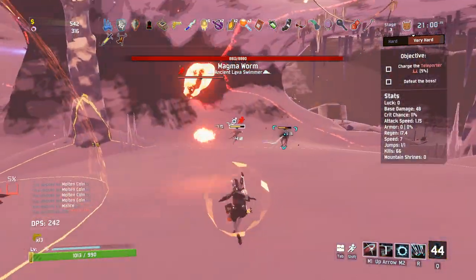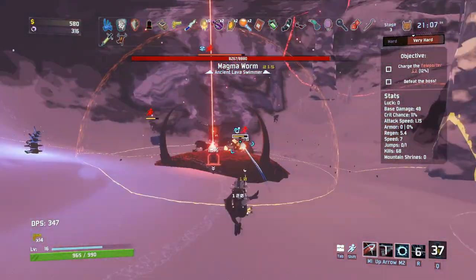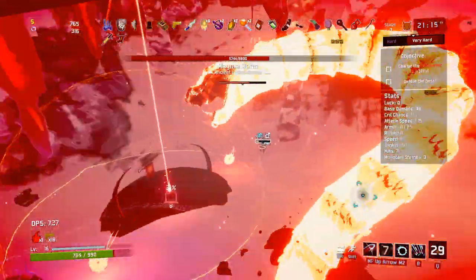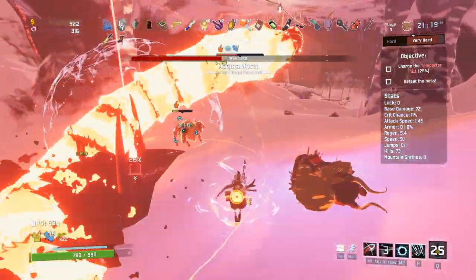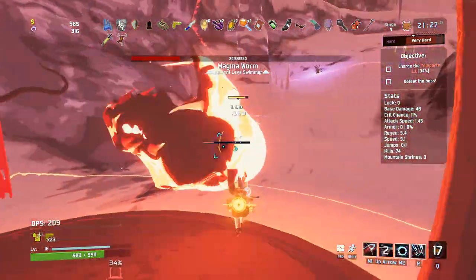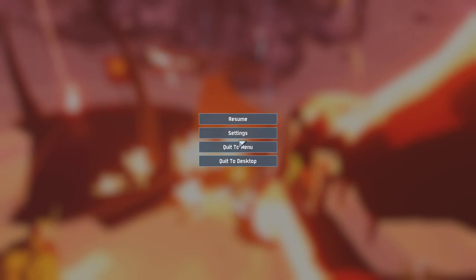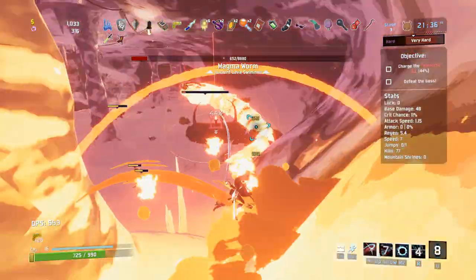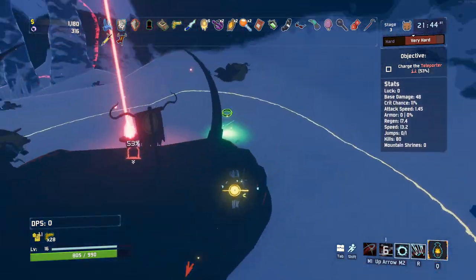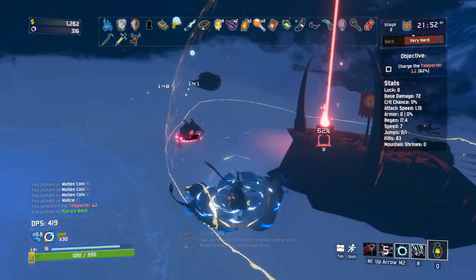We got the magma worm and we got ourselves one of the bands — fire bands. We've got a lot of fire going on right now so I can definitely get behind that. Up to level 17 and we're climbing levels pretty quickly. That book we got definitely helped jumpstart leveling. Wait — what the hell area is this? This is definitely new to me. I honestly don't know if it's modded or vanilla but I love it.